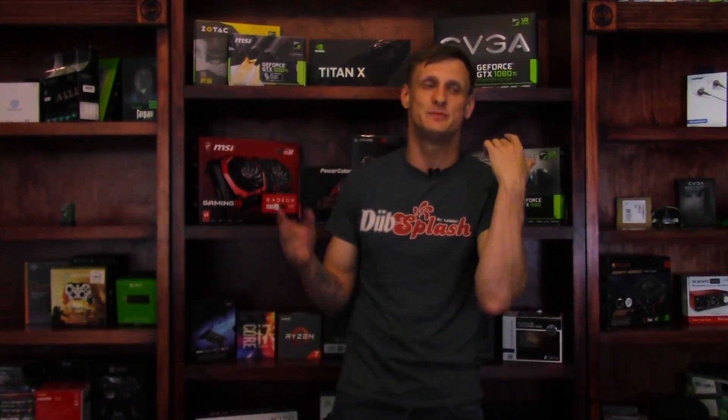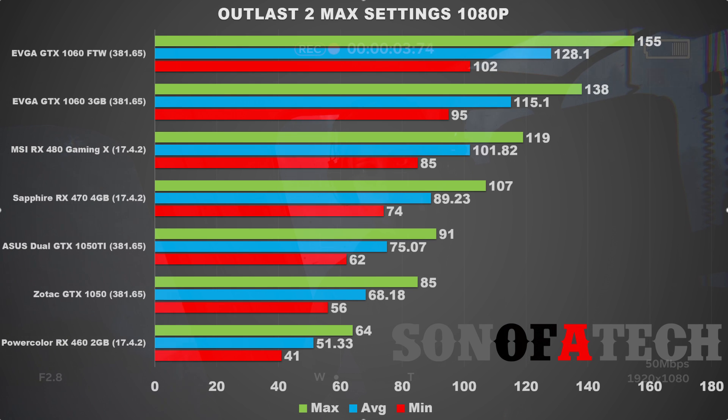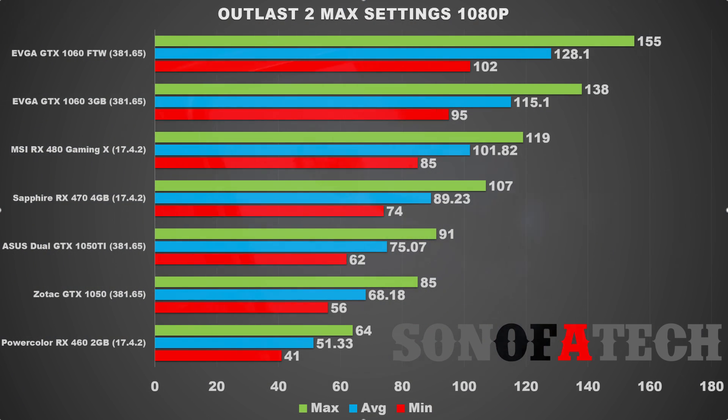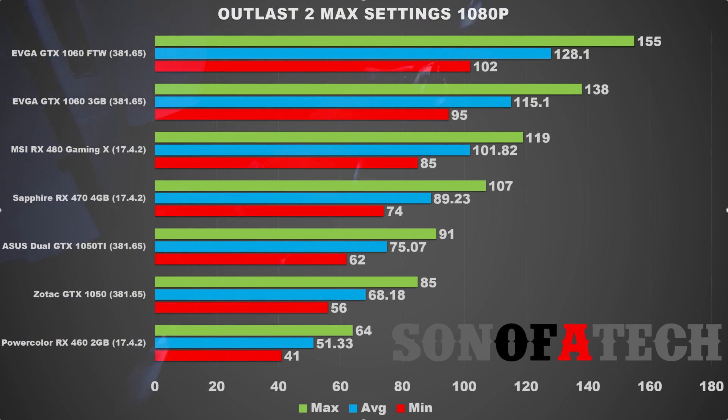Alright, so here's all the goodness for AMD and Nvidia fans. These are the benchmarks for Outlast 2 — all settings maxed out except for filtering at x8. We have another win for Nvidia, which is like the fourth game in a row lately. It may have something to do with Nvidia just performing better on day-one releases. The GTX 1060 comes in on top with a minimum FPS of 102, an average of 128.1, and a max of 155.